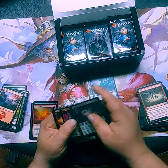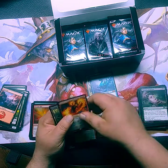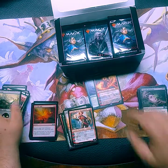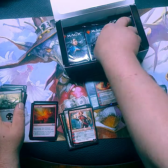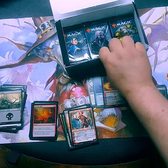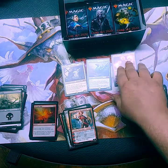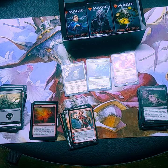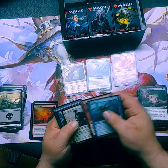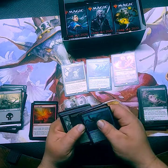There's the uncommon Chandra. Two Chandras in one pack — there's the mythic. Why can't I have her foil? Three mythics so far. Nothing crazy to print on this.